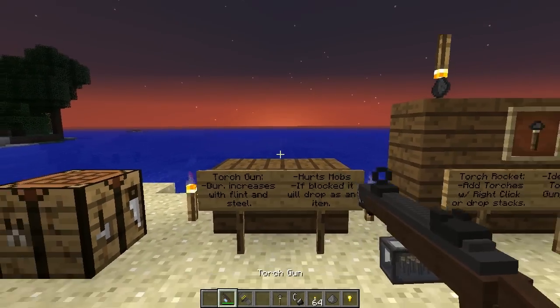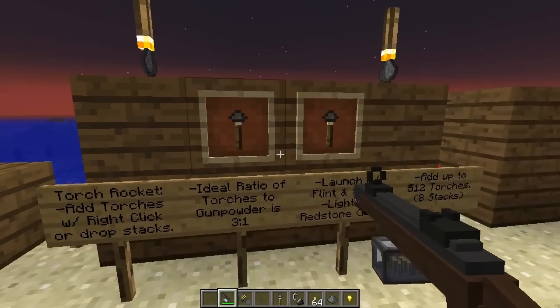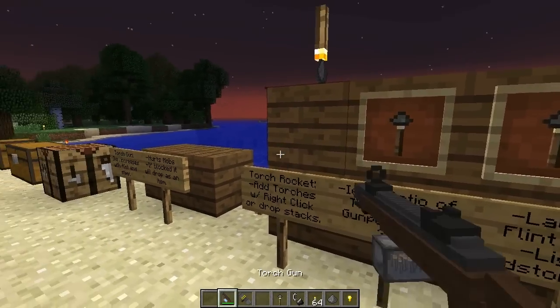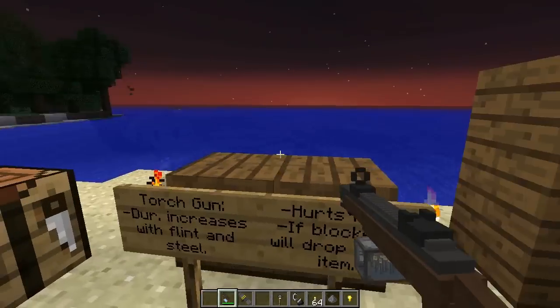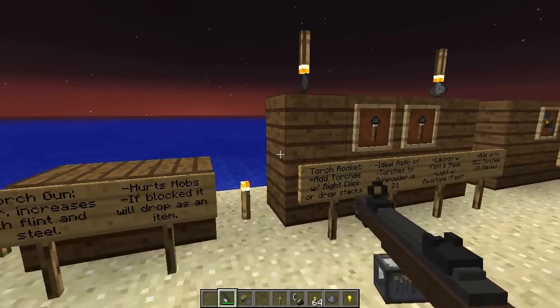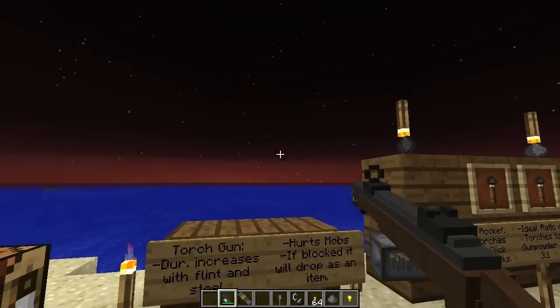I couldn't put the torch gun in an item frame - it must be some kind of entity. It would shoot when I tried to place it and the empty gun wouldn't fit either, so it just won't go into the item frame.